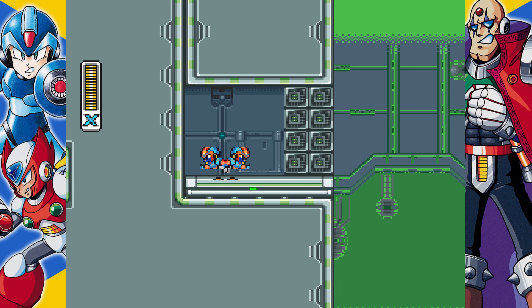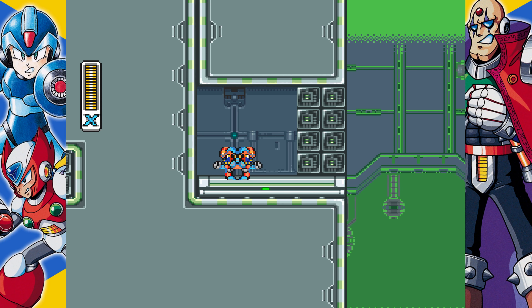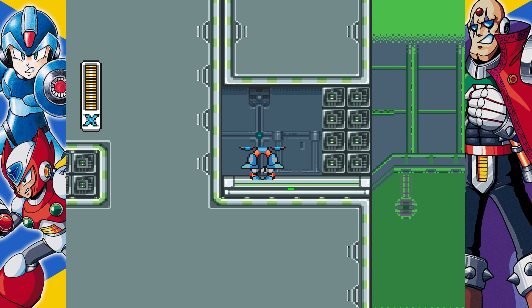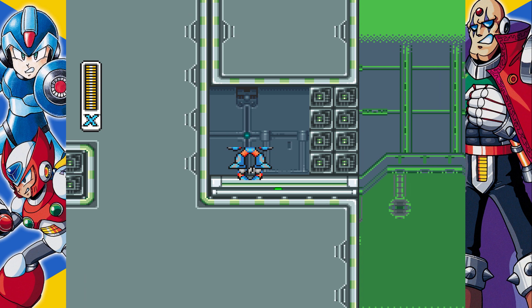I've heard an explanation of this: basically the second half and first half of the stage have different sprite sets. And by going above there, you bypass the game switching between the two. So it's still using the sprite set from the first half on the second half, which is where the background's the wrong color and the sub-tank looks wild.